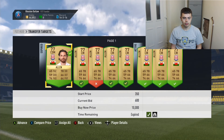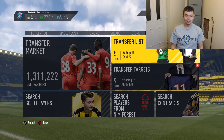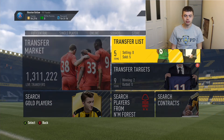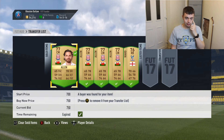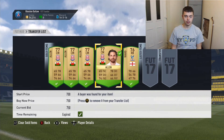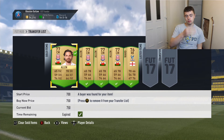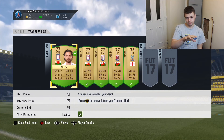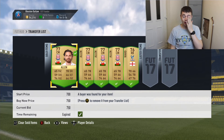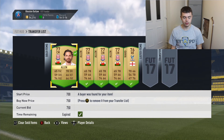I'll put a couple more up and then we'll see just how quickly this works. We've had our Joe Allens up for probably about 3 minutes. There you go guys — all sold, almost straight away. There's probably about 800 to 900 profit in there, and that's literally done in the time of this video.